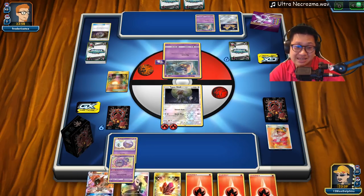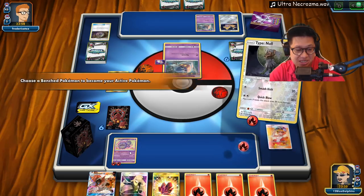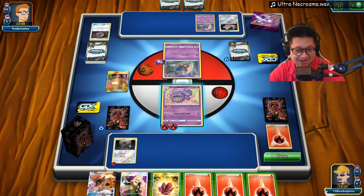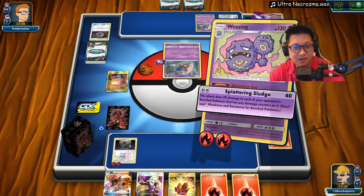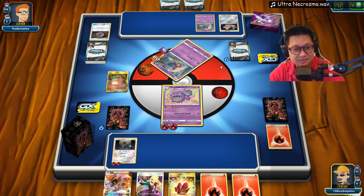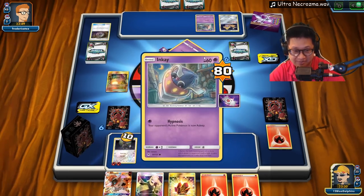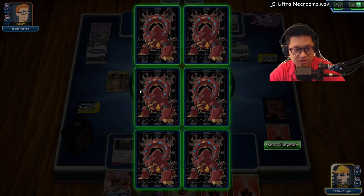It's gonna be Wheezing - that's fine. Let's go, bench damage yourself! Volcarona, you're supposed to be the star of the deck here - I'm sorry, but we'll get you up soon. We just haven't had anything to involve you yet. We got these guys here, take that KO there. Weakness damage and then you can put the four damage anywhere, doesn't matter.